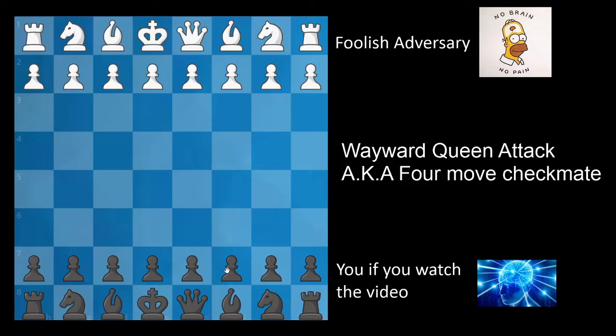Hello. Today I'm going to be teaching you how to defend against some of the most annoying and most common traps you can come up against in chess, including the four-move checkmate or wayward queen attack, the Blackburn Shilling, the England Gambit trap, and the Fried Liver.